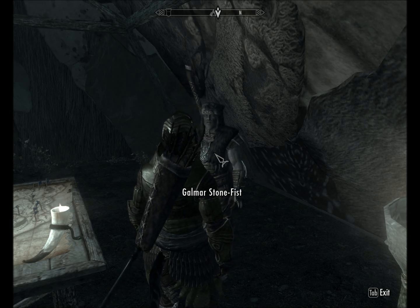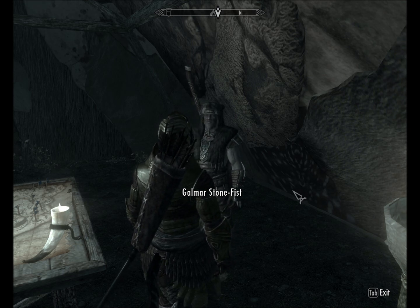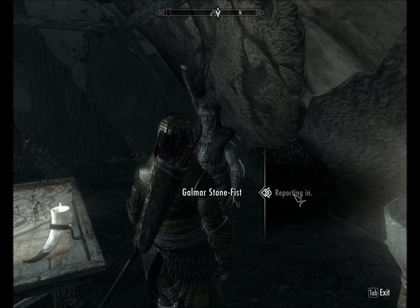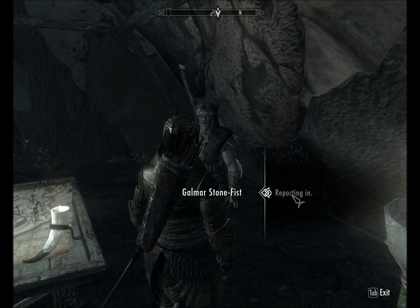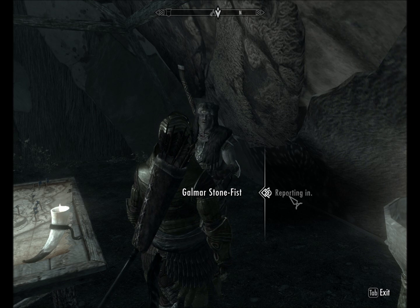This is the final quest on the Liberation of Skyrim, or at least liberating the Reach. What you're going to do is report to him, and he's going to tell you to go to Fort Sungard. You can skip all this if you just want to go into the battle. You go here to Fort Sungard — you can see it on your map.